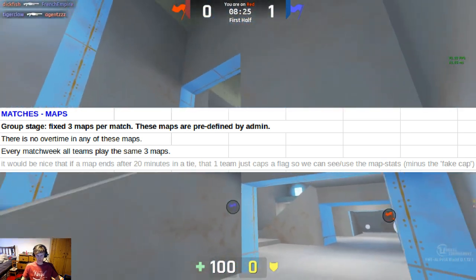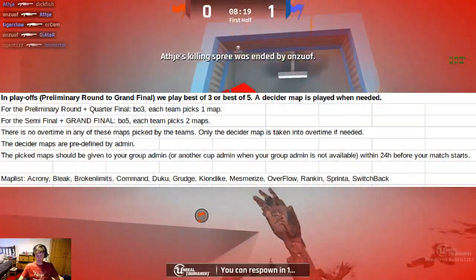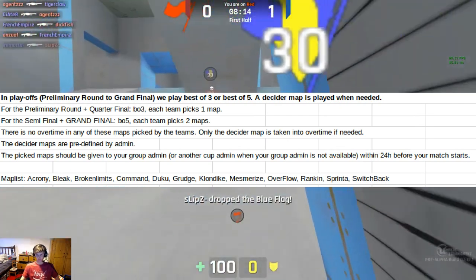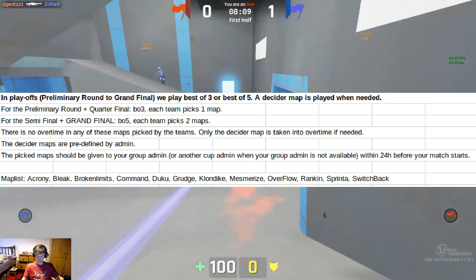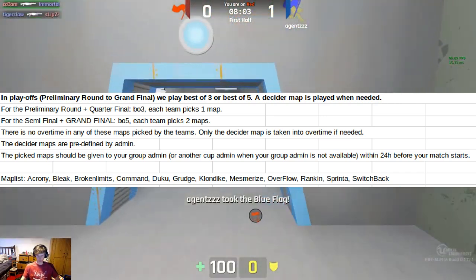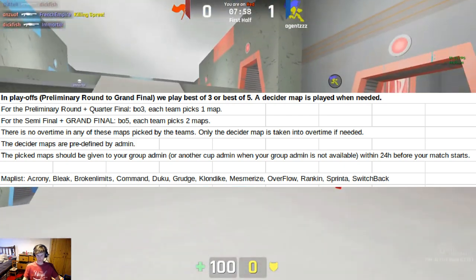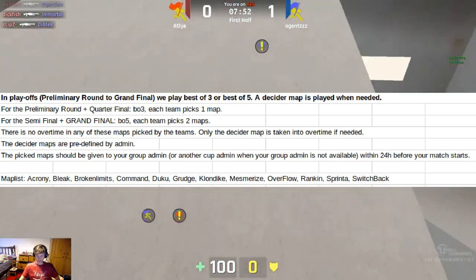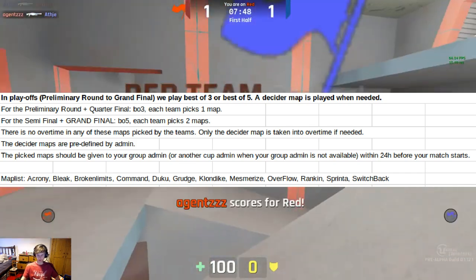If there is a draw at the end of the 20 minutes, then simply one team will cap just to get the screenshot. In the playoffs, it's going to be best of three or best of five, and a decider map is played when needed. For the preliminary round and quarterfinal, it's best of three with each team picking one map. For the semifinal and grand final, it's best of five with each team picking two maps. The decider map will be predefined by the admins. There's no overtime on the maps picked by the teams — only the decider map goes to overtime if there is no clear winner out of the other two or three maps.